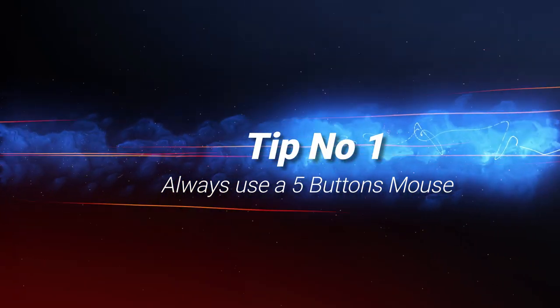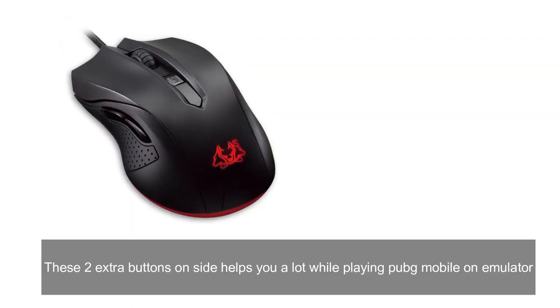Tip number one: always use a five-button mouse. The two extra buttons on the side help you a lot while playing on emulator.